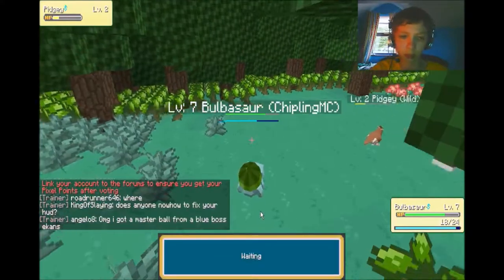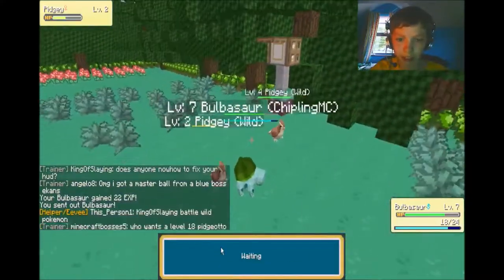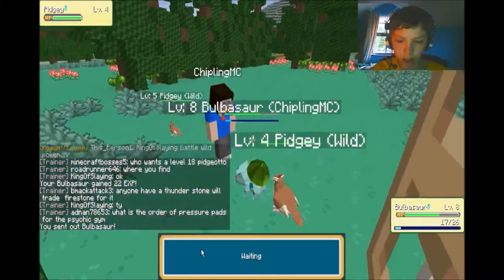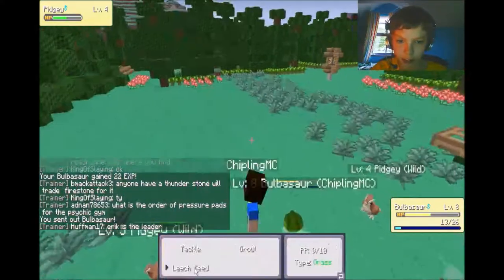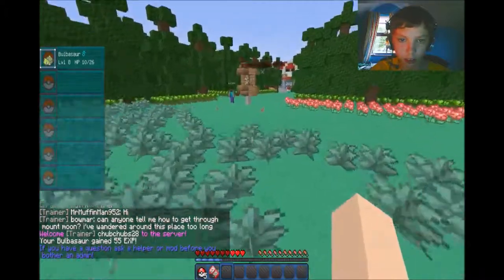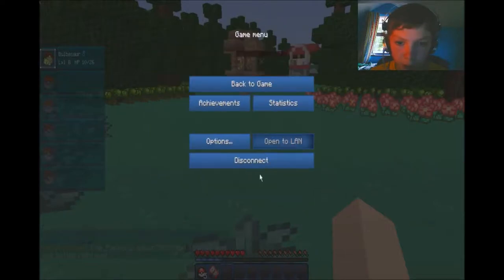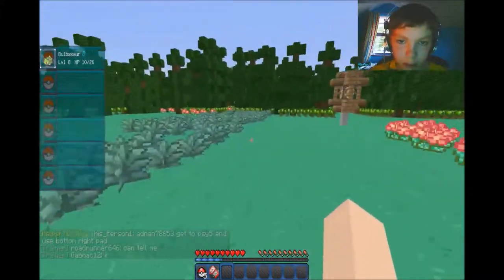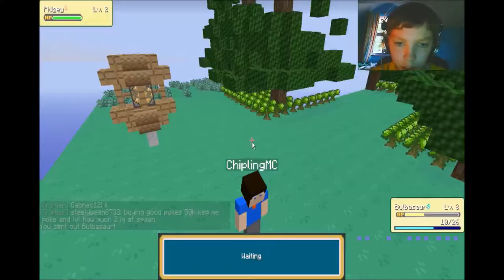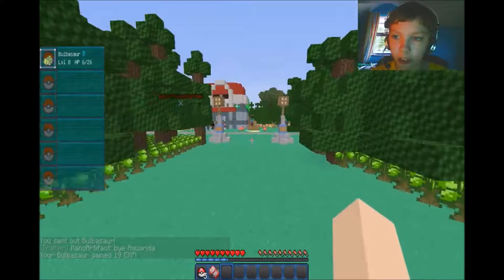I didn't know how much tackle Bulbasaur does — I thought Leech Seed would be a bit better but hey, get that tackle in there. Level eight already. Let me turn my opacity down on the text. People are kind of spamming so we'll put chat opacity down to 30. Level five Pidgey — we're gonna leave that. Two Pidgey, level two Pidgey.